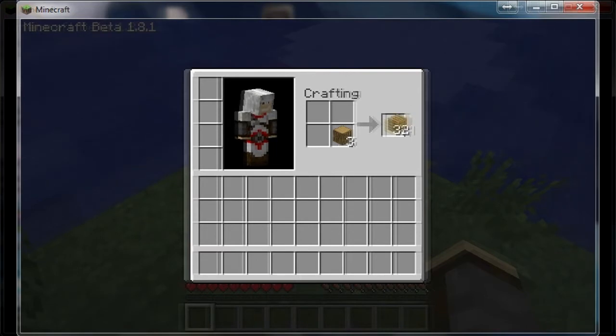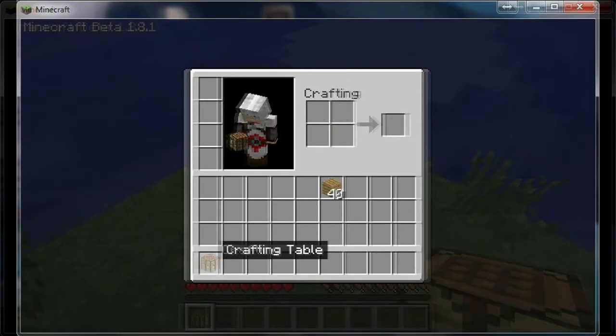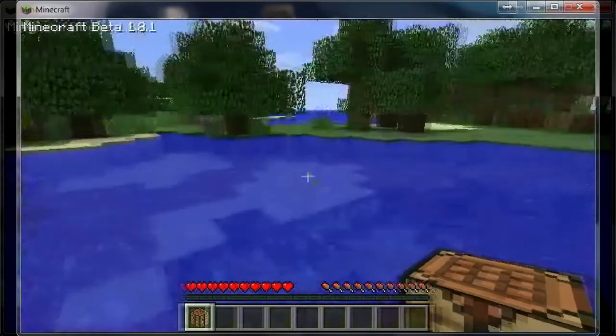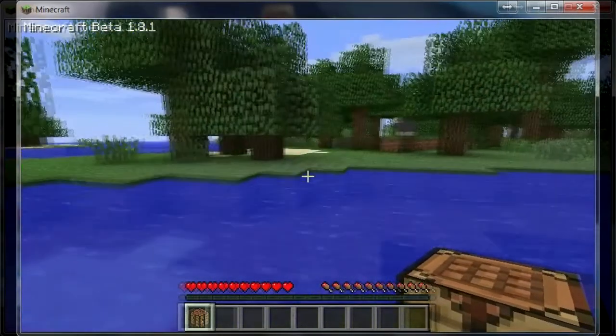So what I'm doing right now, I'm running the wood and making wooden planks — you just press your E button and you get the crafting table, and you put each wooden plank in every little hole where it says crafting, and you're gonna get a workbench, a crafting table.